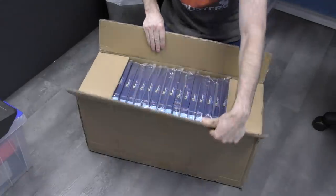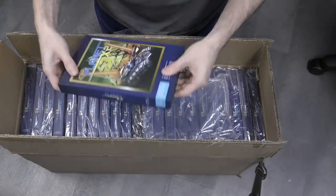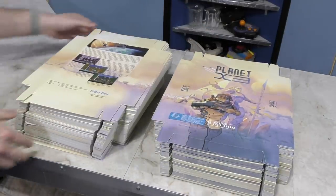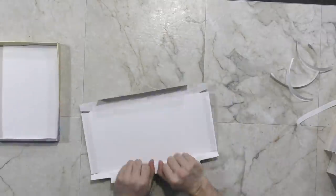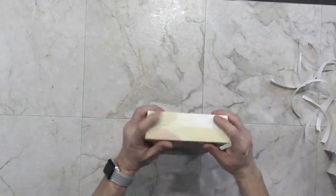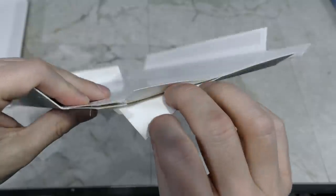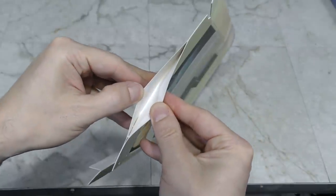I thought writing the code was going to be the hardest part of Planet X3, but it actually turned out that production was the hardest part. The biggest problem was the boxes. When I ordered boxes for Planet X2 they came pre-assembled, but the boxes this time came flat and required folding. It seemed like a good thing at first because they take up less space for storage, but I didn't realize how long it was going to take to fold all of them. Working at my fastest, I could only fold about 28 boxes in an hour — and I had 2,400 boxes to fold just for the Kickstarter.